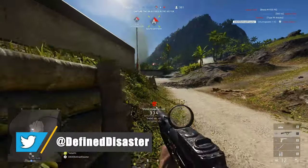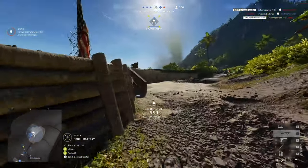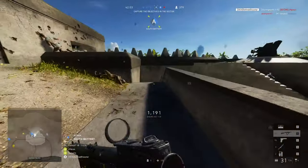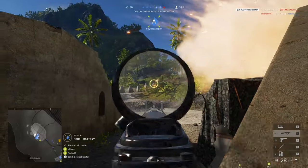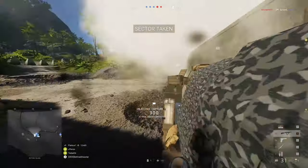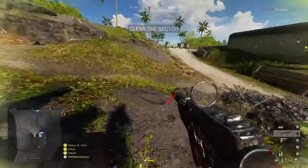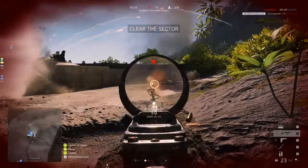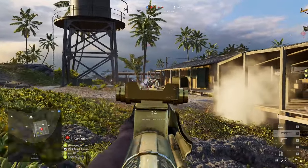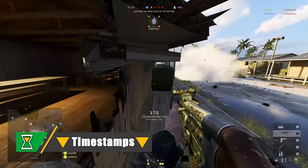Assault rifles are one of, if not the most widely used category of weaponry in Battlefield 5. While they have historically been some of the best weapons available — especially for those who don't want to confine themselves to a specific engagement distance or play style — the 6.2 changes largely made things a little bit more difficult. In today's assault rifle guide we're going to be going over each individual assault rifle, their stats and specializations, how they compare to each other and other relevant competition, and of course which are best suited for what kind of engagement distance. Timestamps to individual weapons can be found in the description.